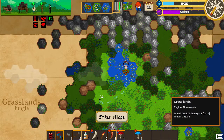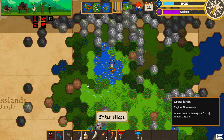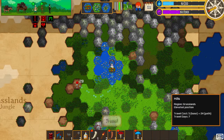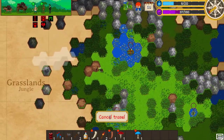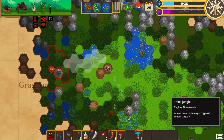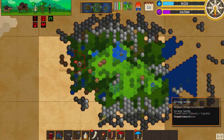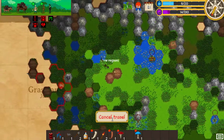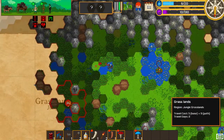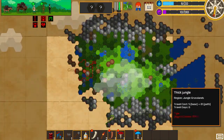We are definitely playing on borrowed time when we have such low reputation. Let's get up on the top of this hill and see if we can see something in this other area. Nothing really around. There are two spots over in here and hopefully we'll make the travel.